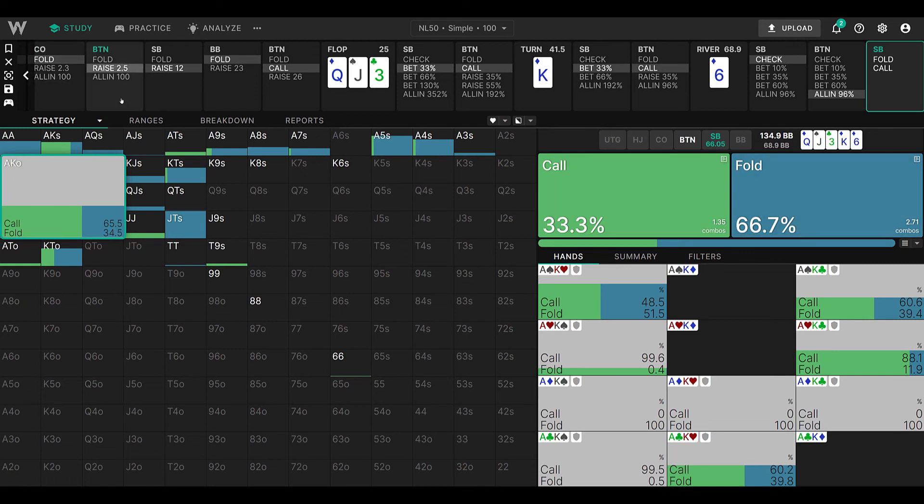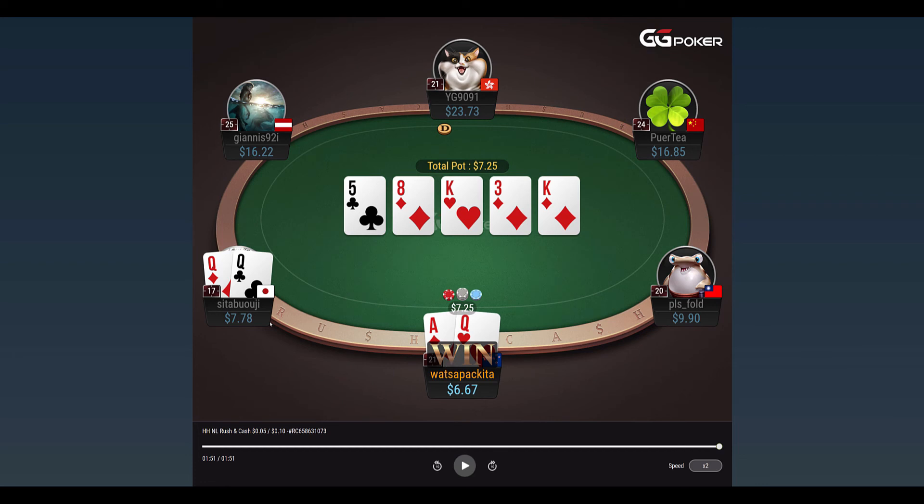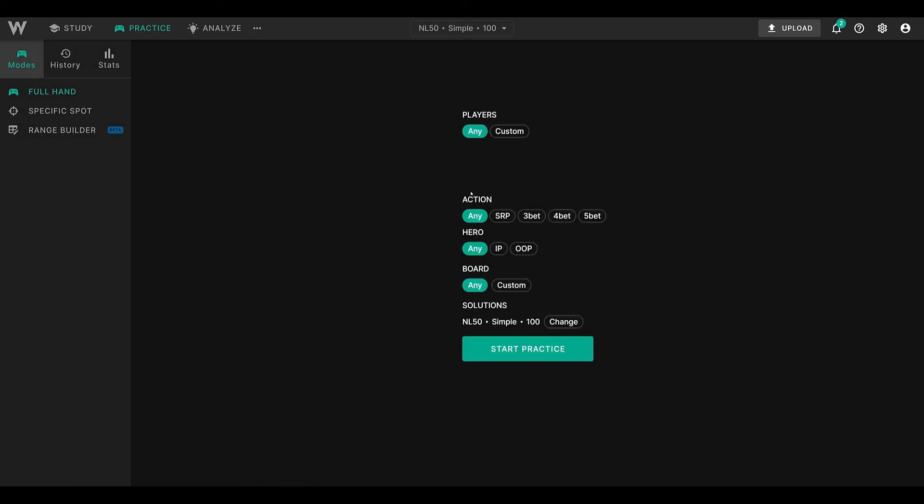I'm going to quickly show you one more thing — another great tool is the practice mode. If I decided I sucked at playing, let's go back to this hand: under the gun versus middle position, out of position, in a four-bet pot. You can go and practice that specific spot. Hit practice full hand, pick under the gun versus hijack, four-bet situation, out of position.